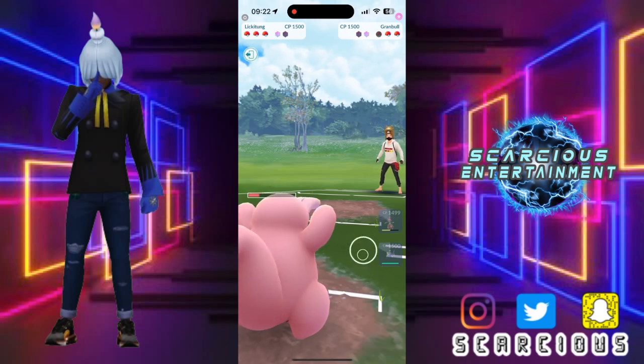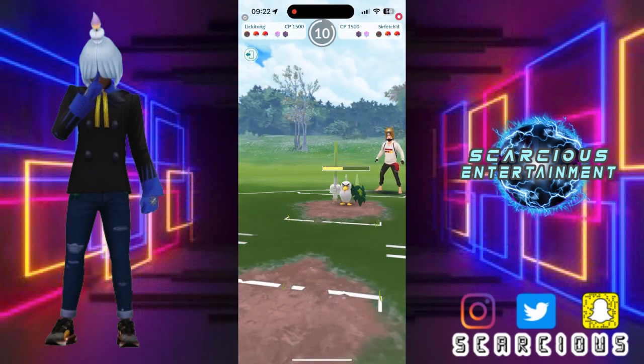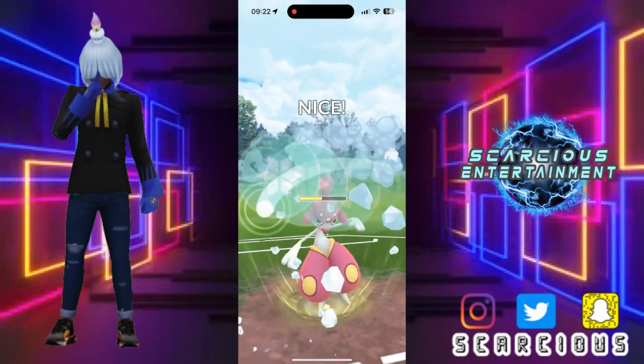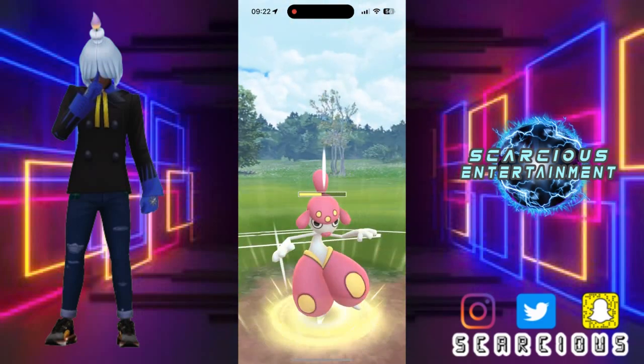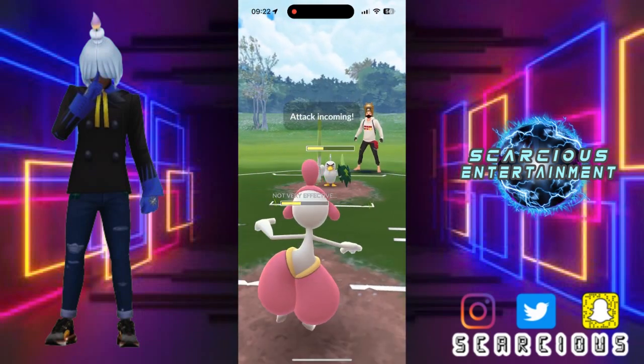They're waiting out the clock, have a little think, and now they bring in Sirfetch'd. We die with the Body Slam unfortunately, and now we throw our energy straight away with the Medicham onto their Sirfetch'd. Okay, they shield that — they got no shields left.